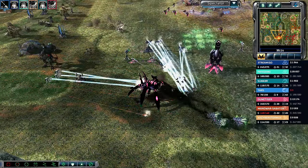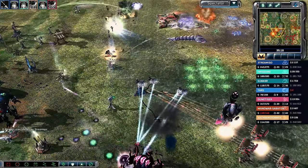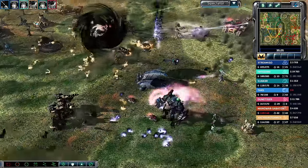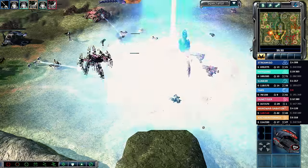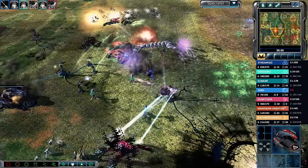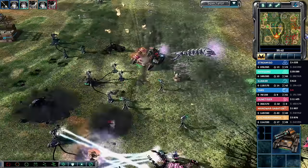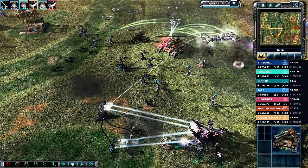Juggernauts try to push back the Nod and Steel Talons forces. Dune Tiger has regrouped again. The Rift Generator finally fires off, knocking down a couple of Behemoths and the con yard. A phase absorbs the Ion Cannon, but the Tripods won't survive it. The pack gets assaulted there — the EMP lands on the venoms in the north. The MARV is going to go down.